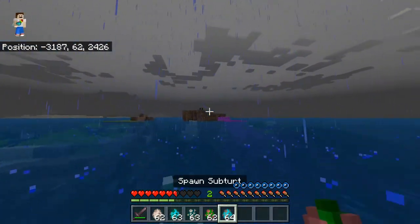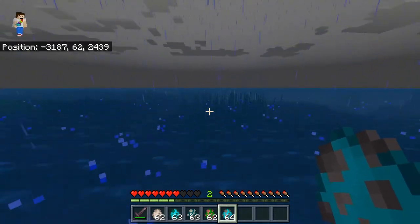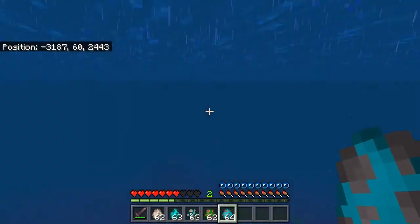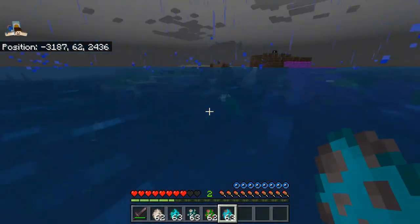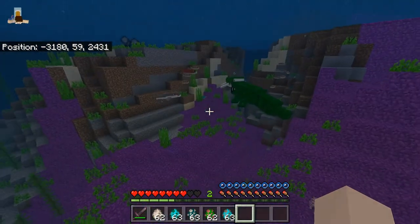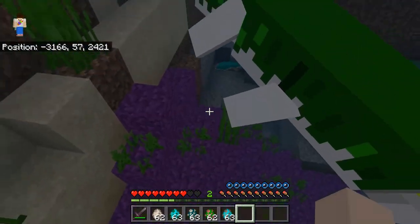And then the final dangerous mob is the Sub Turt. This one is found in the depths of warm oceans, and I really like how the Sub Turt looks.